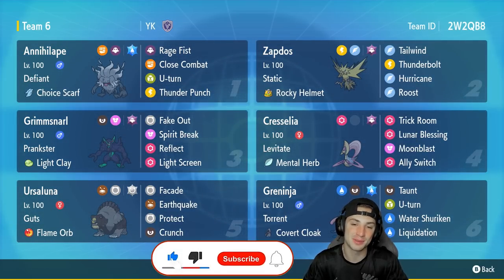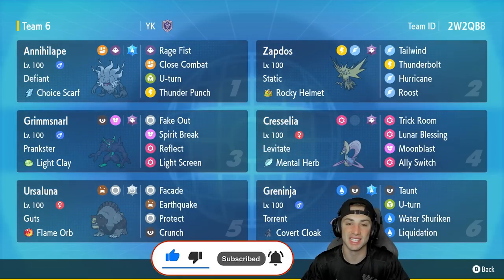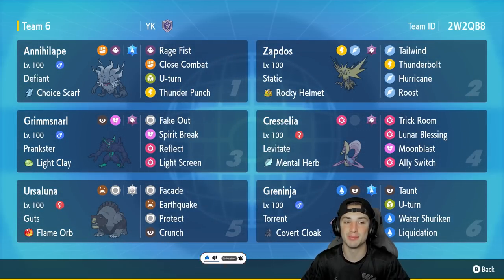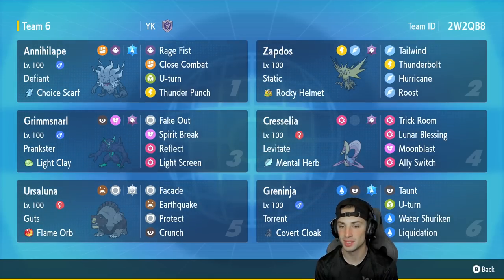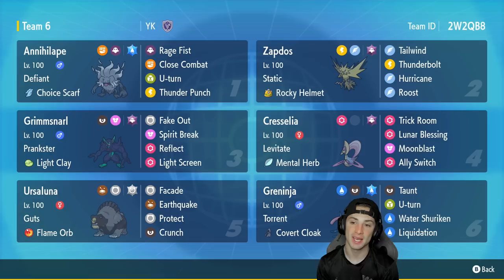You can use Water Shuriken to boost Rage Fist, making Annihilape super OP with that Choice Scarf — cannot wait to showcase that combo. If you enjoy the content, make sure you support me as a content creator by leaving a like. First Pokemon for today's team preview is Annihilape — it's been top tier ever since it was released. It's got Defiant, Choice Scarf, Rage Fist, Close Combat, U-turn, and Thunder Punch.